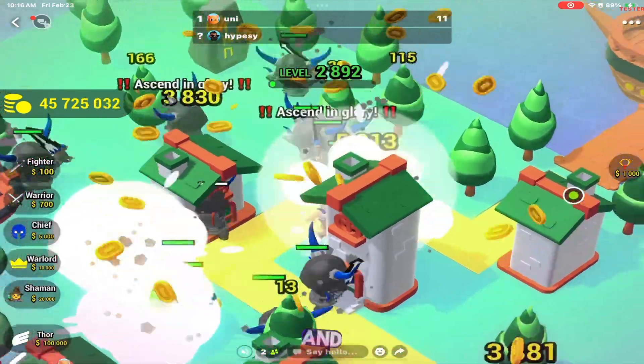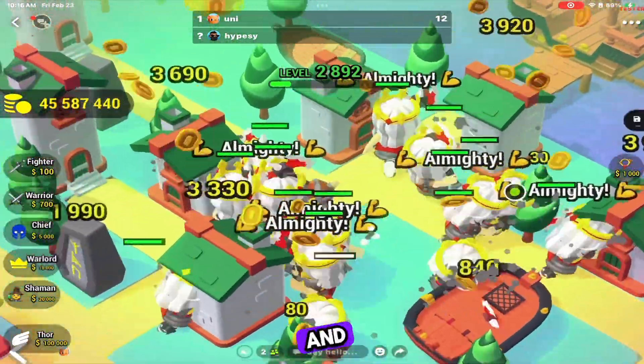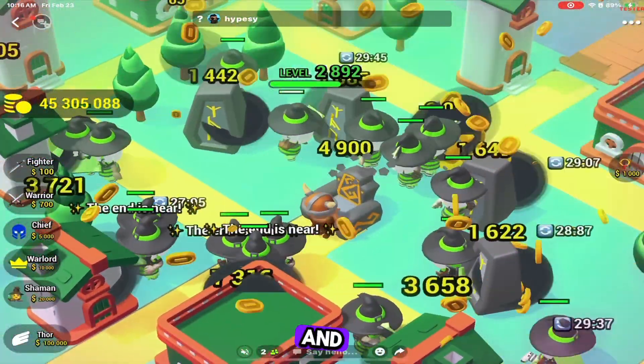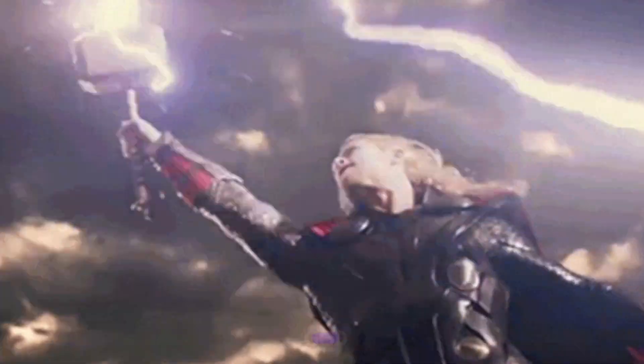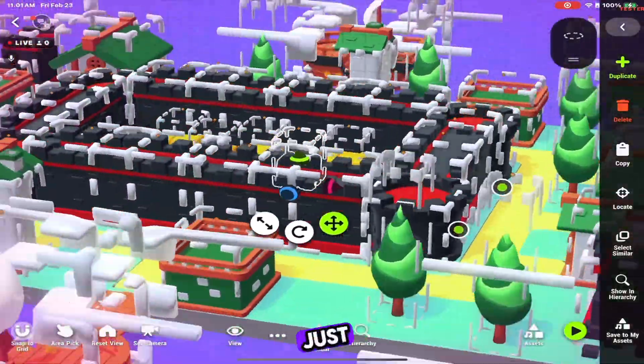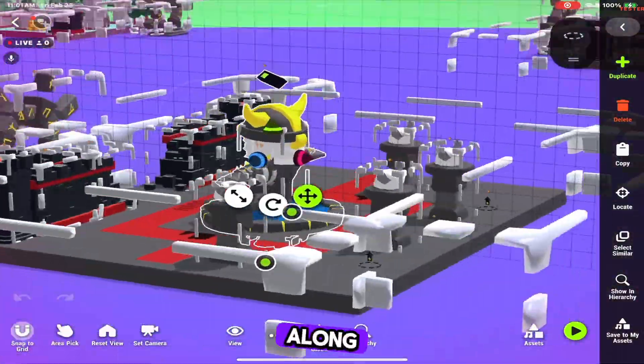A chief with armor, a bigger horned helmet, and a dope looking sword. A warlord with golden armor and a crown. A shaman looking like a witch with a spell book. And finally, Thor, the god of thunder, who does hella damage. This game just had a major update, expanding the size of the world along with the challenges.